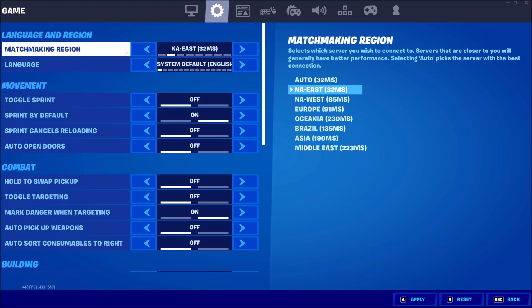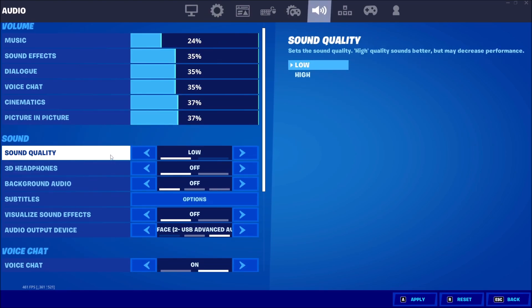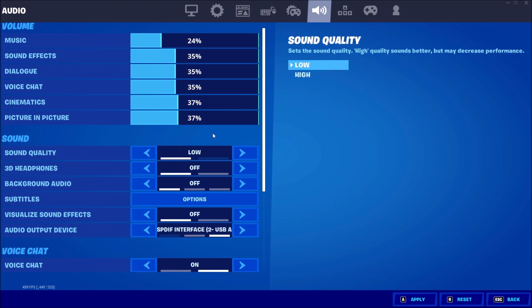Two more things. For Matchmaking Region, make sure you're selecting the region with the lowest ping — don't use Auto. For me it's NA East at 32ms. Also, if you have a very old CPU like an old i3, lowering Sound Quality to Low can give you a 4–6% FPS boost. It helped on my laptop, so it's worth changing.